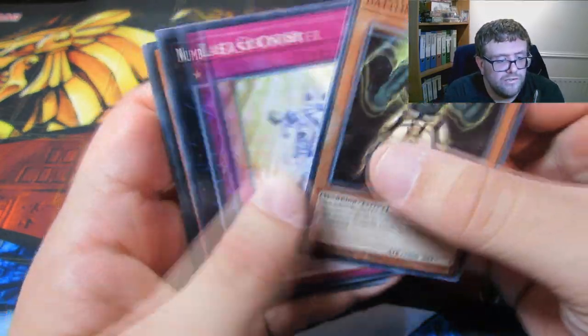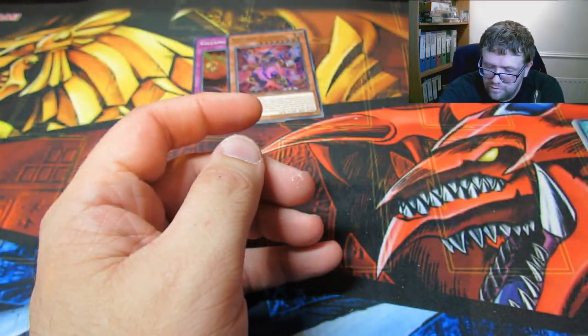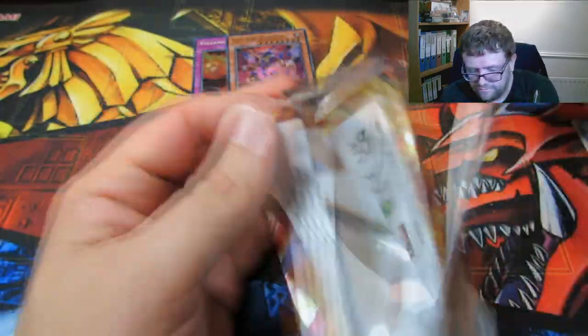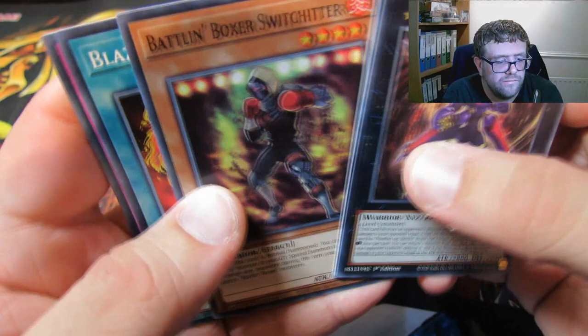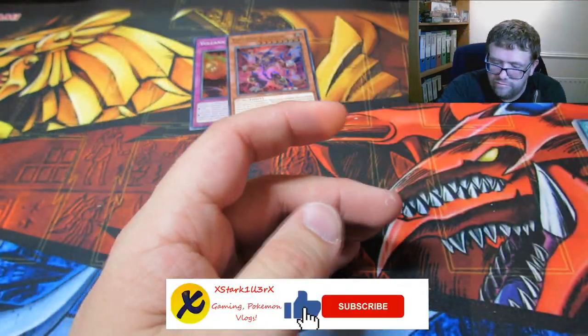Battling Boxer Glasture. Well, if you're opening these expecting a four-pack, you will feel screwed. Volcanic Emperor — that is a repeat ultra rare, unfortunately. We've got three packs that we need for our binder: C105, Salamangreat Great Gazelle, Battling Boxer, Blaze Accelerator, Salamangreat Great Bavine.